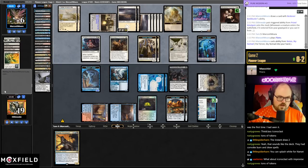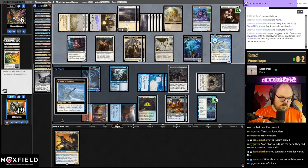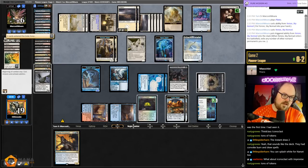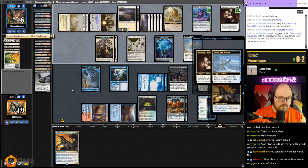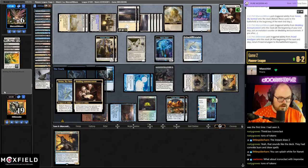They can Yorian to blink a bunch of stuff. We can put them to four with the Familiar's three damage — they go to two on our turn. If we find a land and can Ipnu into another Creeping Chill, they die. Get Amalgam back, resolve that. Get back the Yorian stuff, draw a card, get a land.